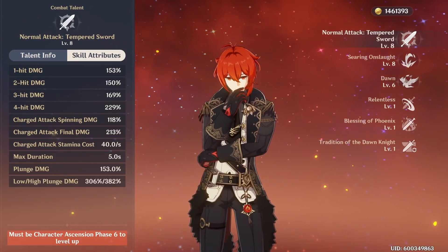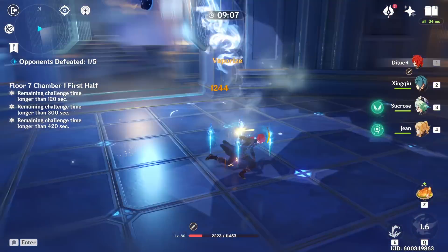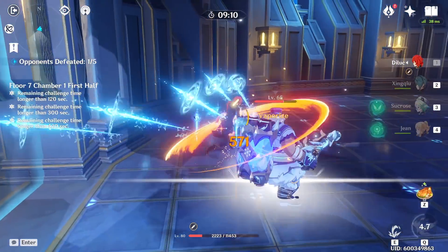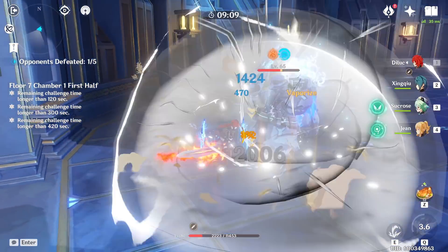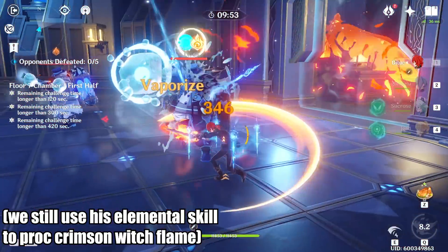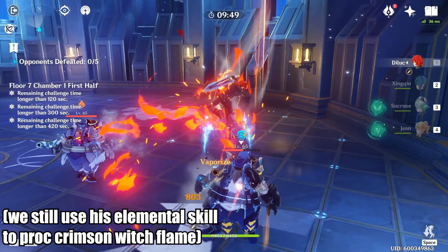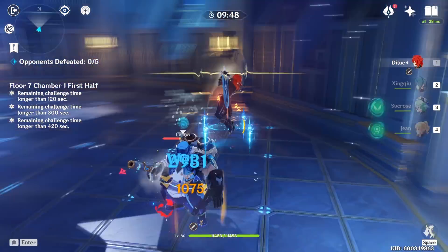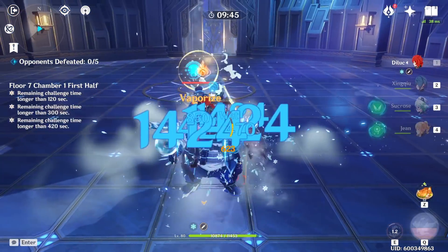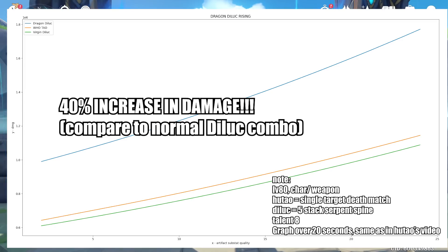However, there's more to that. It turns out that plunges actually do not have internal cooldown on vaporizing. Here is the first plunge vaporize, the second plunge vaporize, and the third plunge vaporize. With that being said, your brand new Dragon Diluc combo is triple auto into Searing Onslaught as always, however cancel all of the third one by doing a jump plunge, followed up by spamming jump plunge. Using this combo, you can actually get 40% more damage by playing Dragon Diluc compared to regular Diluc.